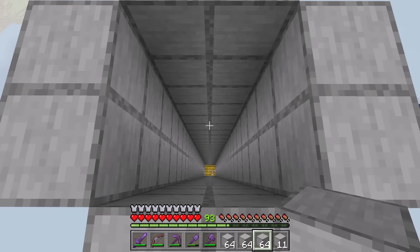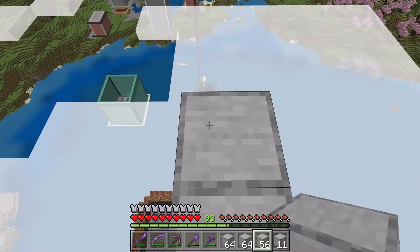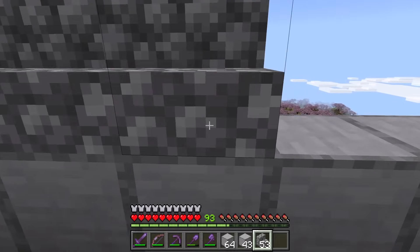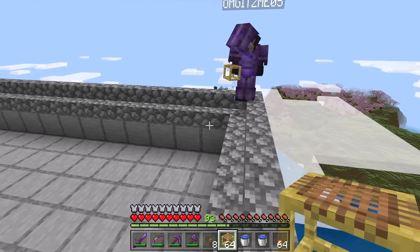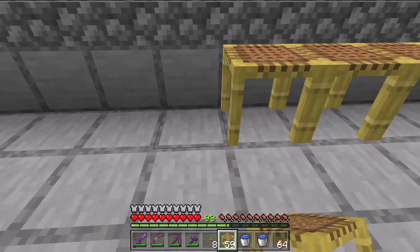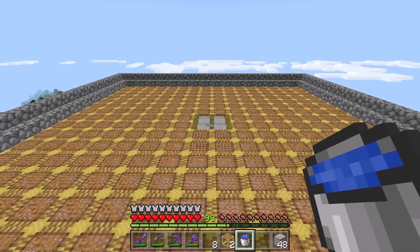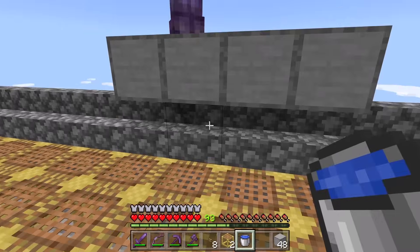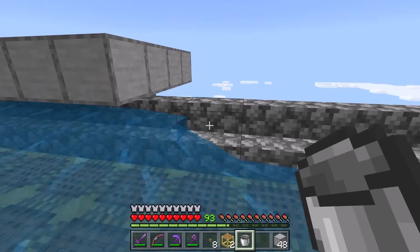Now I'm going to create the first mob spawning lair. To help speed up the building process, Mackenzie is going to help me build. Alright Mackenzie, let's place some scaffolding on this platform. In this farm, mobs will spawn below the scaffolding. We're done placing the scaffolding on this first lair. Now let's place water in each stair. This water will push all the mobs that spawn into the kill chamber.